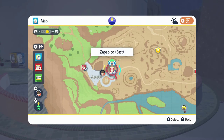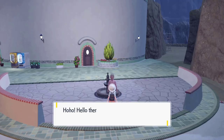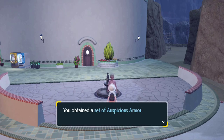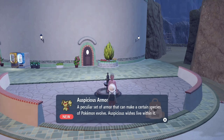After you've collected all ten of your items, head to Zapapico East. Here you'll find an older gentleman standing next to a fountain, basically in the center of town, waiting to trade you your evolutionary item. He wants your ten Bronzor Fragments from Pokemon Scarlet or your ten Sinistea Chips from Pokemon Violet. In Pokemon Scarlet, he'll give you a set of Auspicious Armor which will evolve your Charcadet into Armourouge, and in Pokemon Violet, he'll give you Malicious Armor which will evolve your Charcadet into Cerulege.